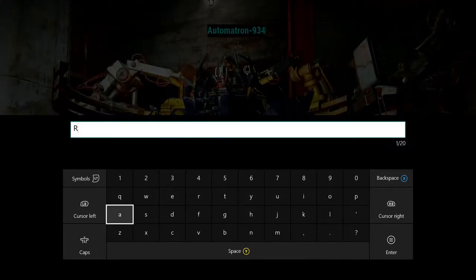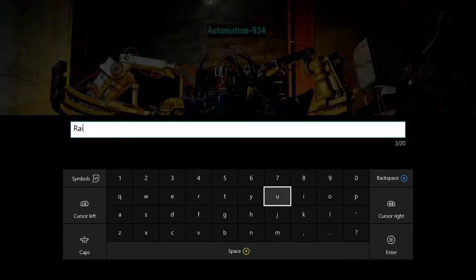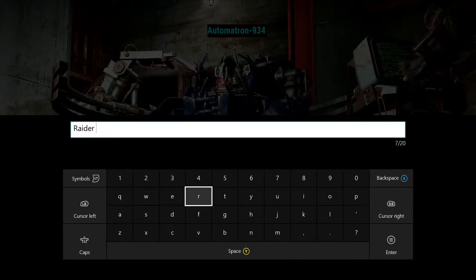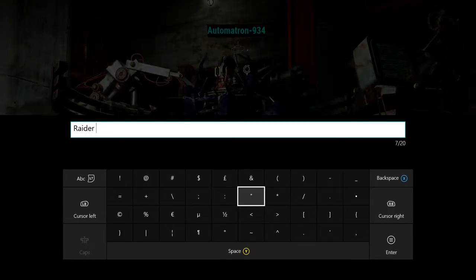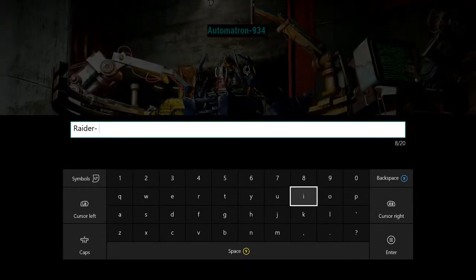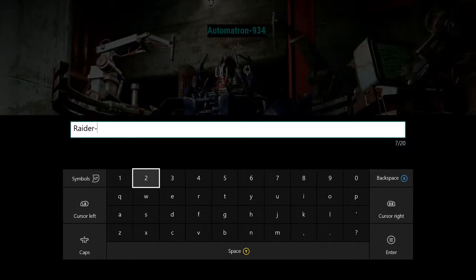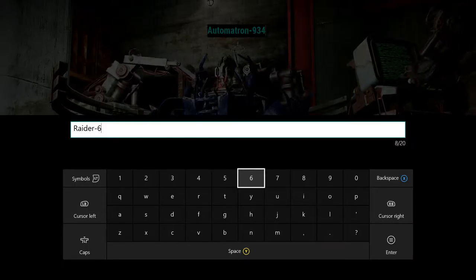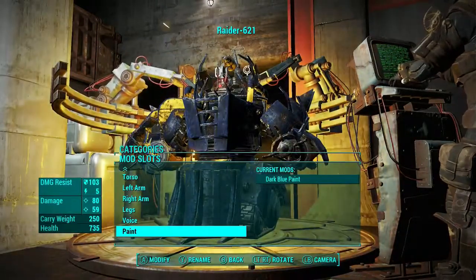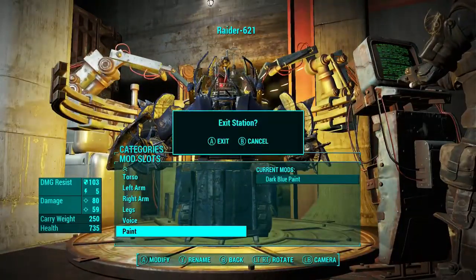Obviously we called him Raiderbot, and I gave him my signature random number because it seems cool to give a robot a random number. There's also a voiceover because Elgato's pre-recording thing is a pain. The number is 621, so his name is Raider 621 — looking like a badass.